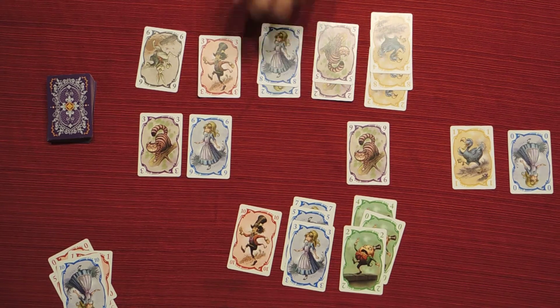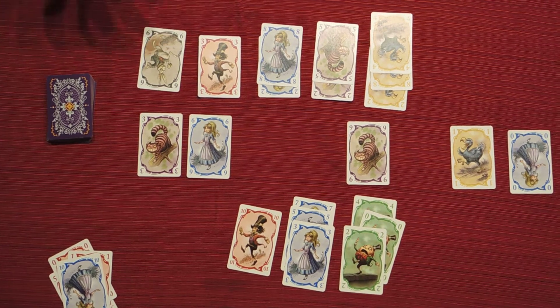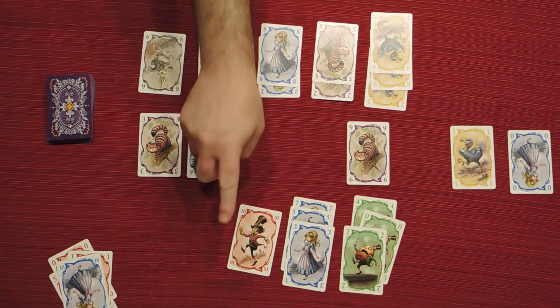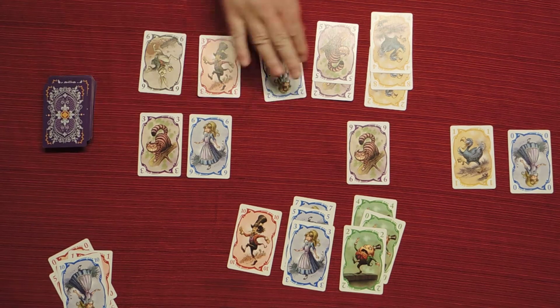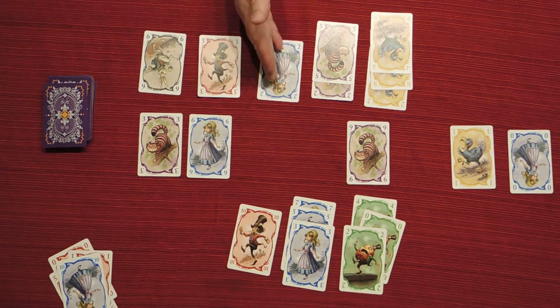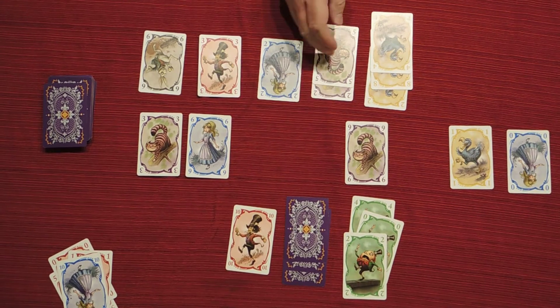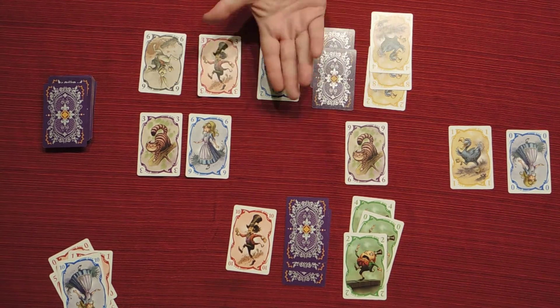The way scoring works: we first compare majorities. Whoever has more cards of one suit than the other players is considered to have the majority and scores differently. However, in a two-player game, to gain the majority you have to have at least two more cards than the other player. For example, black: I have only one more than the other person — not considered majority. Red: we both have the same — not majority. Blue: this player has two more than the other — majority. Purple: this player has two more since the other player has no purple — majority. When there is a majority, we flip those cards face down.